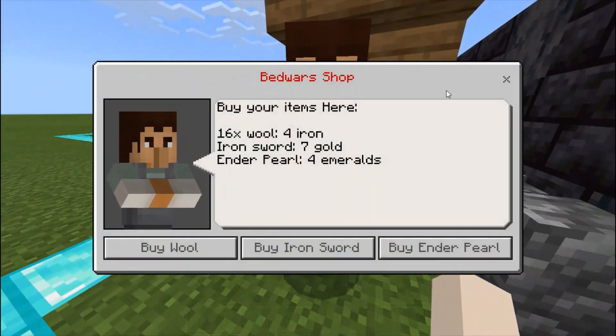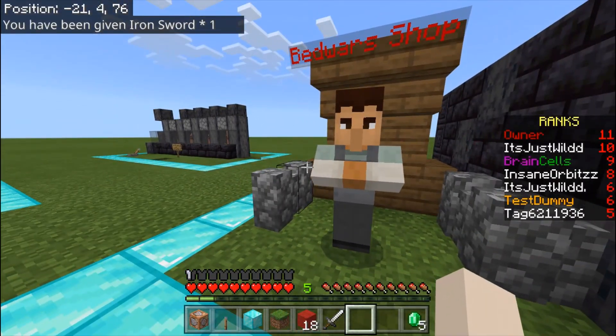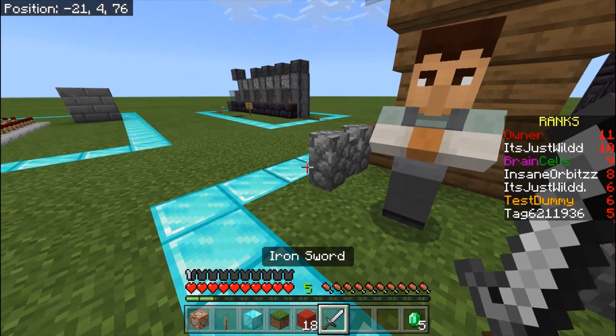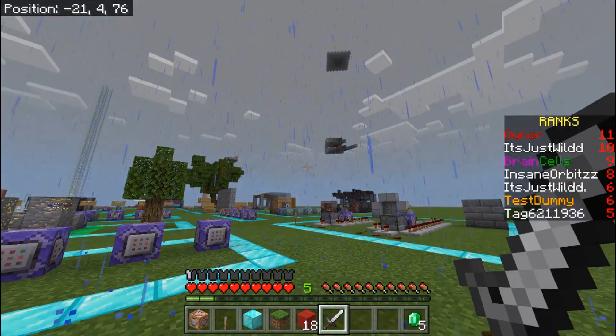However, something went slightly wrong here which I'll explain. For the iron sword — I have eight gold, and iron swords cost seven — so I get one. But if you try to buy an iron sword for seven gold and you only have six gold, it won't give you the iron sword, but it will unfortunately clear the six gold out of your inventory. I'm not sure if there's a way to fix that.